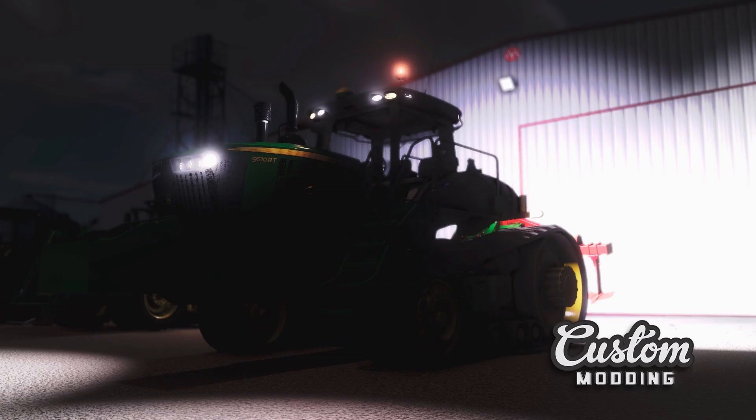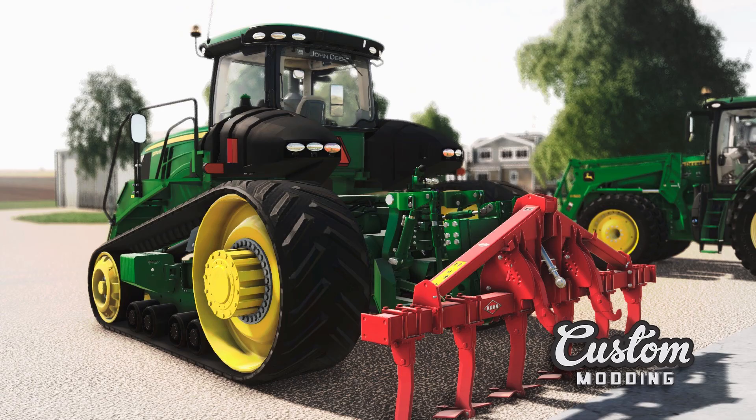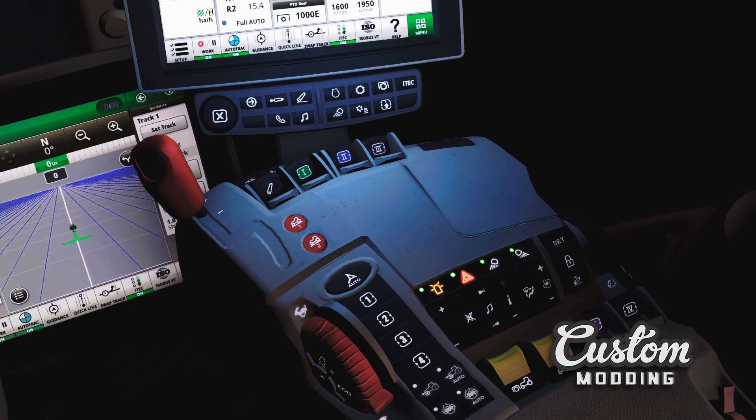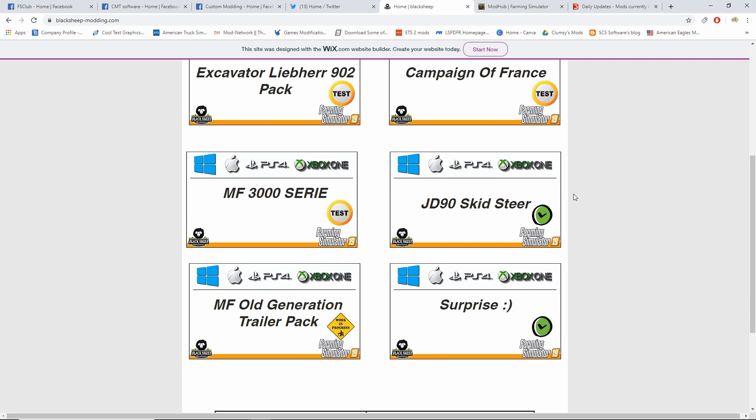Next, we got Custom Modding with a little update on their John Deere 9RT, which a lot of people cannot wait for. They did the beta which came back with a few things to fix: adjusted inspector textures, new lights for the interior, they removed the center console joystick, and removed the plate support behind the cab. Today they're releasing it for the Patreons, and if all goes well, next week the PC version will be available on the page and in the coming days on ModHub for consoles. So give it about a week or two and we should see the John Deere 9RT.